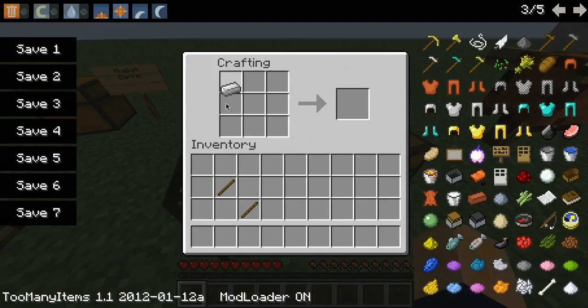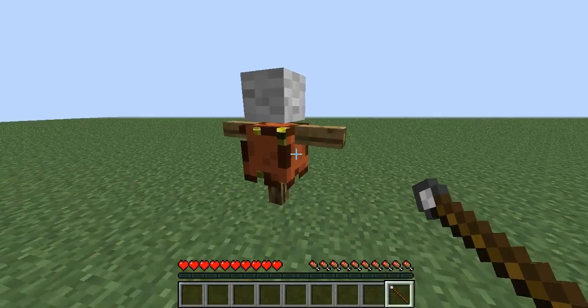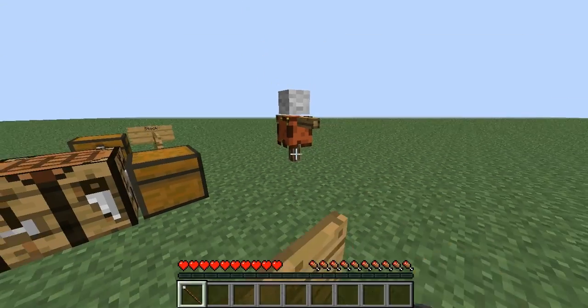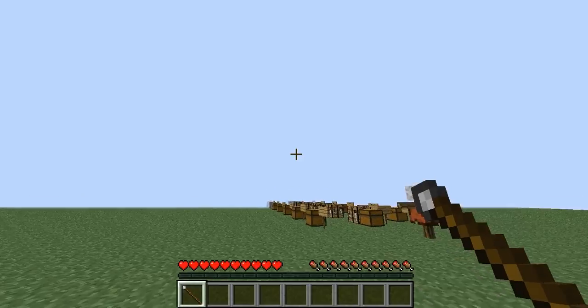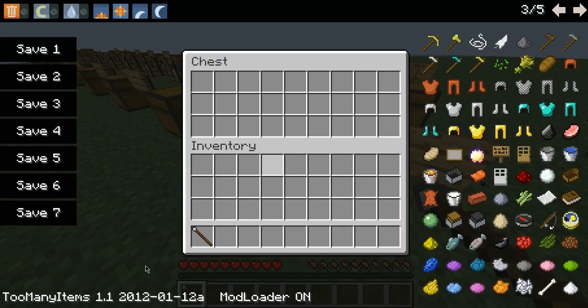It can be wood, gold, diamond, whatever. It's a spear and it stabs — you can stab people with it. Or you can throw it and recollect it every time. It does less than a sword, though, and you can throw it pretty far. So that's a spear.